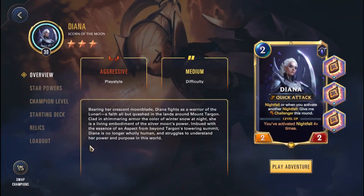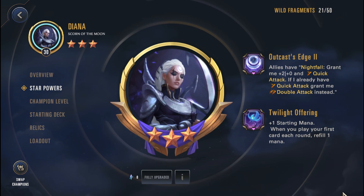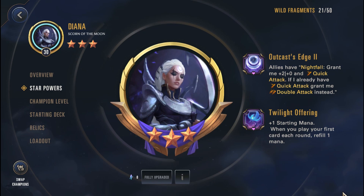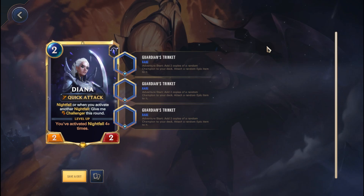Jumping into Diana, who is probably going to be one of the strongest champions you can use — you should not have too much trouble with her, especially if she is three stars. She's just really good overall. She has the ability to get double attack, which is obviously amazing. And Twilight Offering essentially operates as a pseudo mana gem, because you're refilling one mana and extending your amount of mana per turn. Really, really strong champion, because if you pair this up with the right relics, Diana is virtually unstoppable.